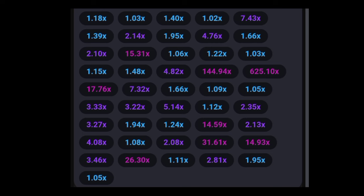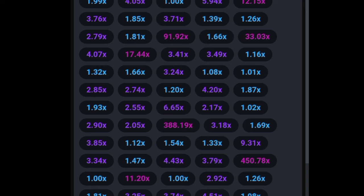This strategy is very simple and easy for everyone. All you need to do is wait for a red color to appear, then check the last two games. If at least one result in the last two games is less than 1.50 — or even around 1.20 — then go for a 2x cash-out in the next five rounds. With this strategy, you should win within the next three rounds. Make sure you like, subscribe, and share this video with your friends. I'll see you in the next video.